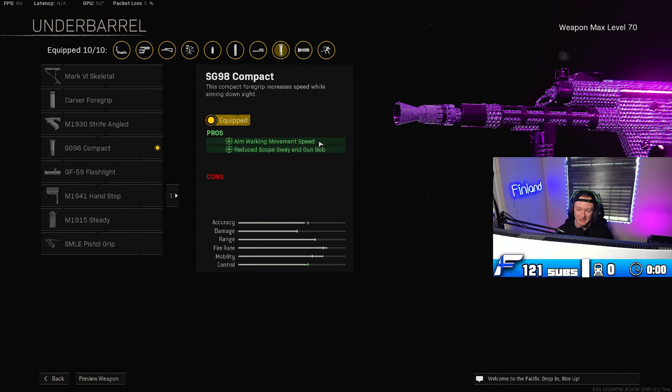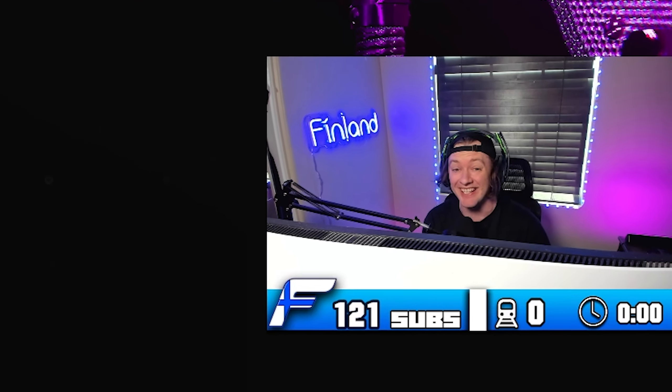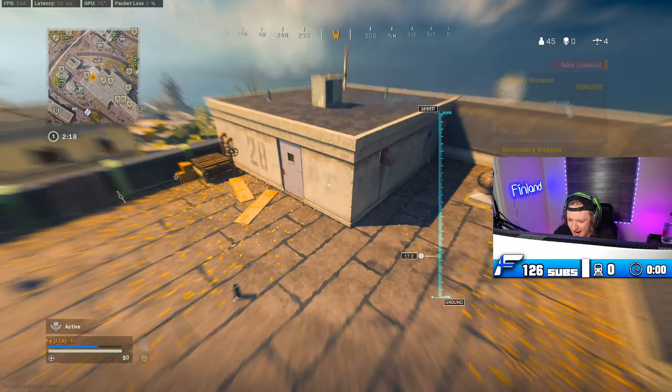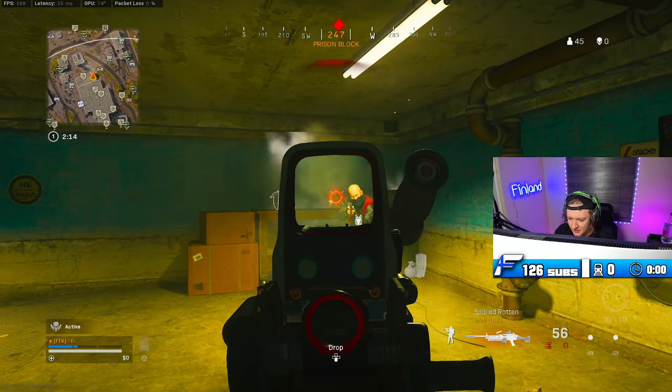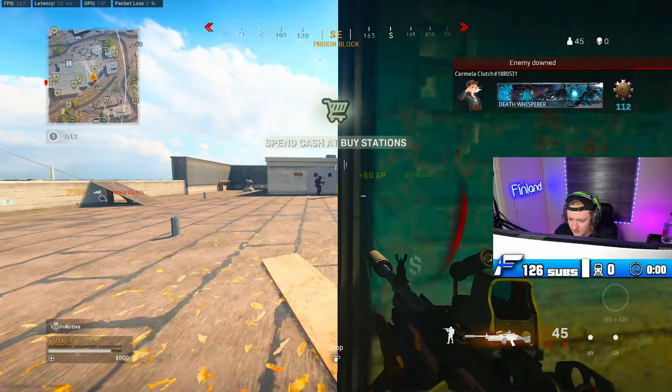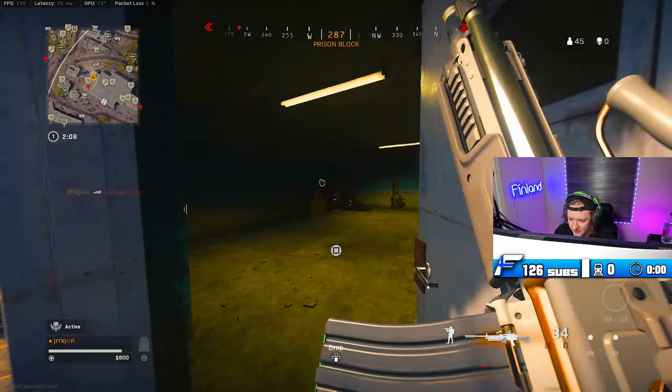For the ammo you can rock two options: Subsonic to keep you hidden on the radar, or Lengthened. I was using snipers so I did rock Lengthened on this build just in case I got a little bit of a pinch at mid-range. Finally, the last attachment is the SG98 Compact — reducing scope sway and gun bob as well as aim walking movement speed for that crazy strafe speed. Definitely the best underbarrel for this gun. We absolutely pop off this class setup and drop a bomb on Rebirth solos.